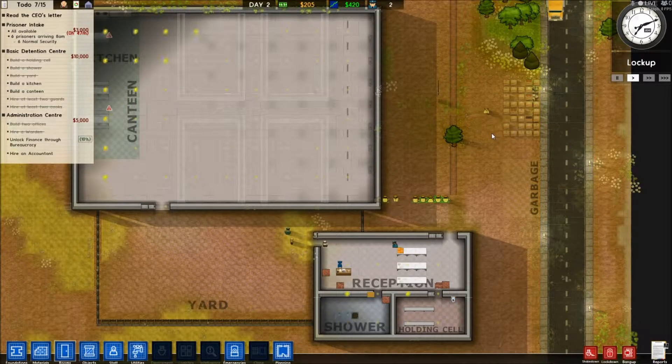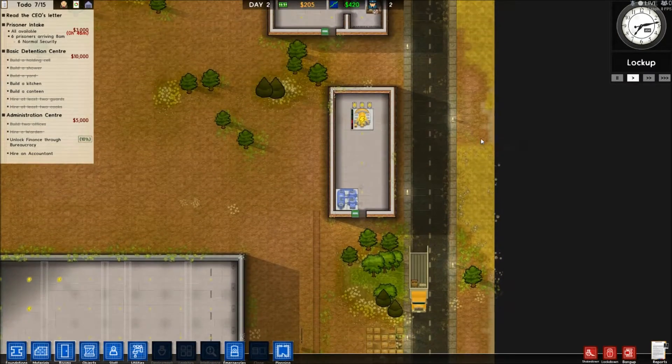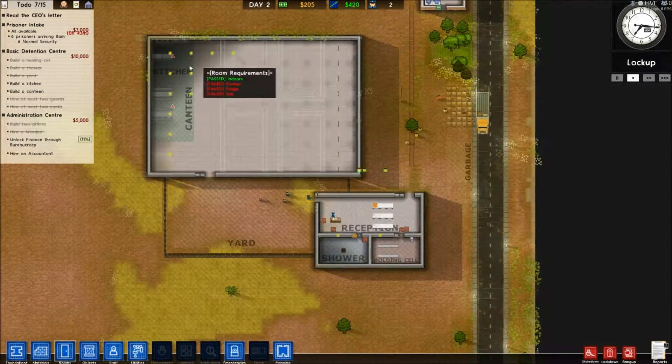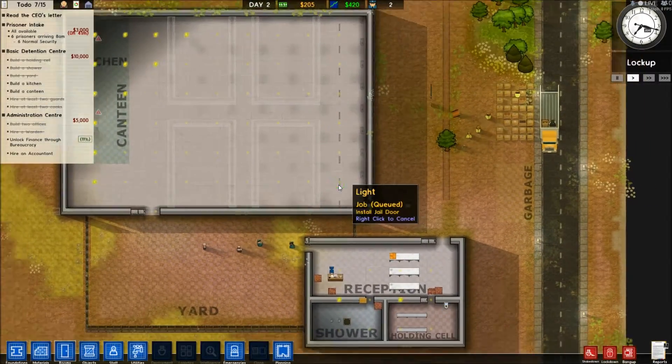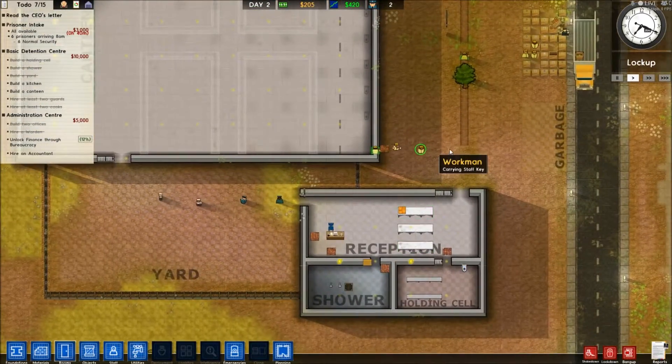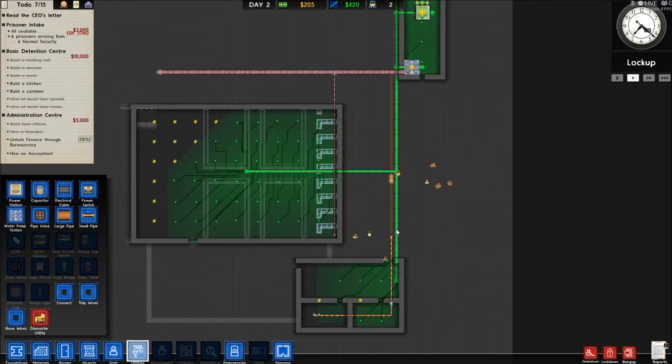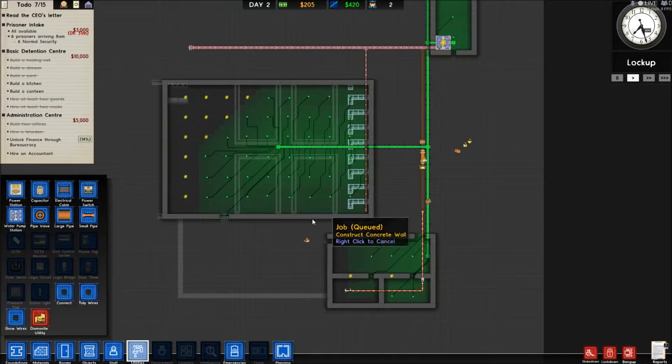Hello guys, this is Chris back with another episode of Prison Architect. We've got the canteen kitchen done, we've got the walls coming in here, we've got a new pipeline. We're going to run the big pipe down there with the little pipes like that, keeping the big pipes as far away from the cells as we can, just to make tunnels more difficult.